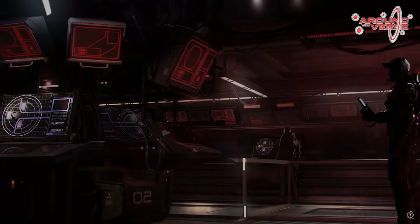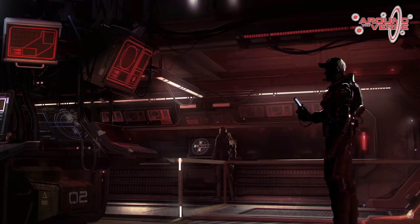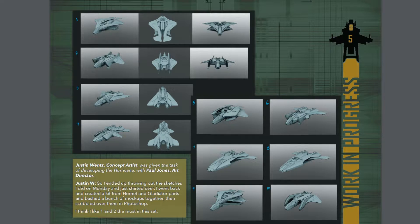Moving on to ship updates. First up at Jump Point, they showed the Anvil Hurricane with its design brief and all the details coming along with it, as well as some really cool concept photos showing what the ship could have looked like. Then they moved on to show final tech photos including the cockpit and how pilots get up into it.